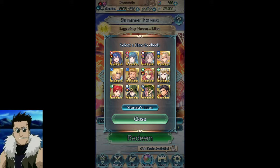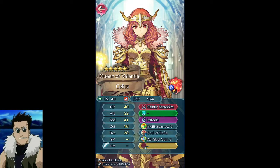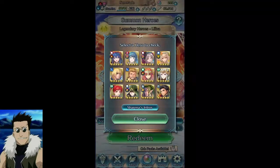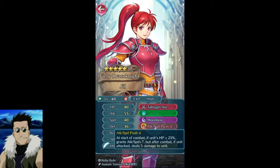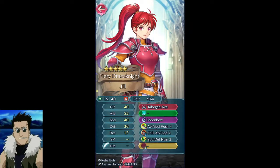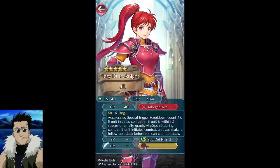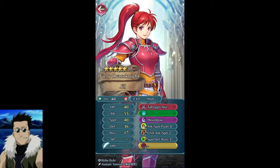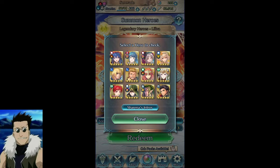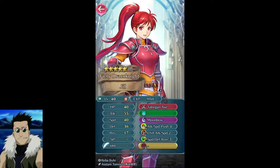So blue is kind of in the middle. My priority color is red, then green, then blue, then colorless. Green is second not because of fodder — there's not a whole lot of good fodder — except for flyers. Attack/Speed Push 4 and the Speed/Defense Ramp is excellent fodder, though I already have one. Not to mention Jill is also very good — she gets free Desperation from her weapon, kills everything, and with Moonbow at one cooldown she's going to double before they can counter.